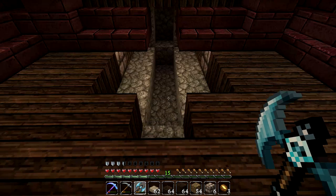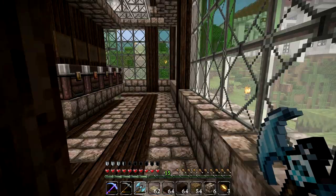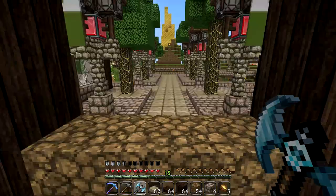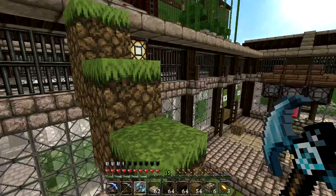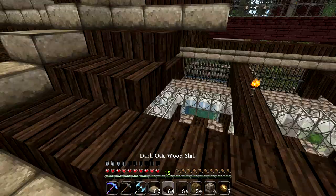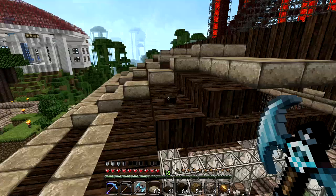That single center block is of course going to be the ender chest. I'm going to use polished andesite for this altar build — one of you CyberDogs in the comments of episode 9 suggested using the andesite and diorite we collected on that deadly mission where we actually died. I'm going to try and use those new materials to construct the ender chest altar — it is going to be freaking awesome.